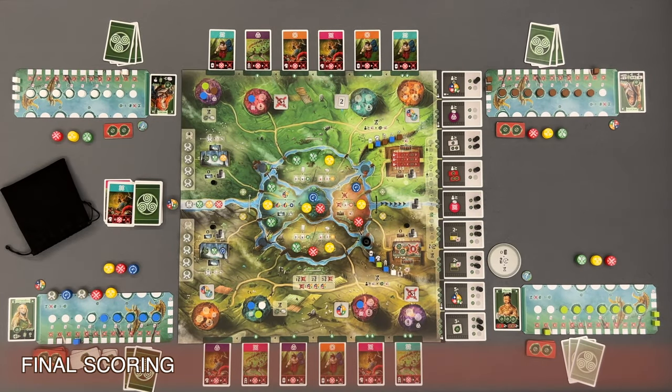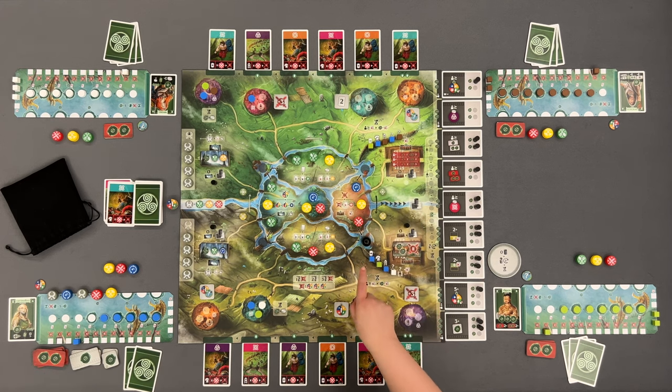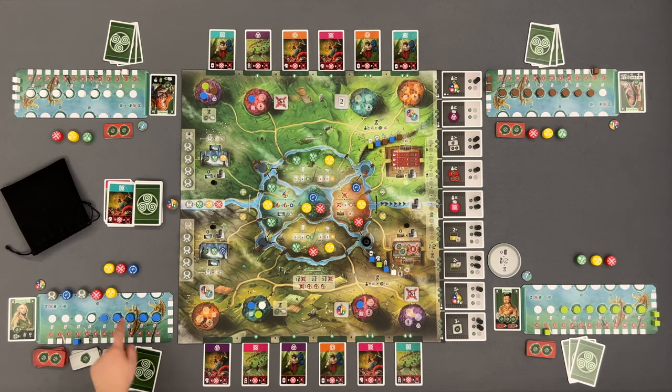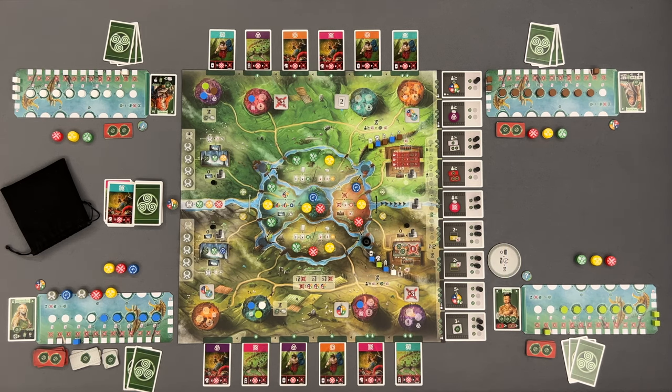At the end of the game, you will score victory points for your discs on completed citadels, bonus tiles, druid tiles and Roman tiles you gathered, majority on garrison cubes, unlocked spaces on your player board with victory points, remaining strength and remaining cards, progress cards with their condition fulfilled, and your leader in case you fulfill their goal. Then, the player with the most victory points is the winner.